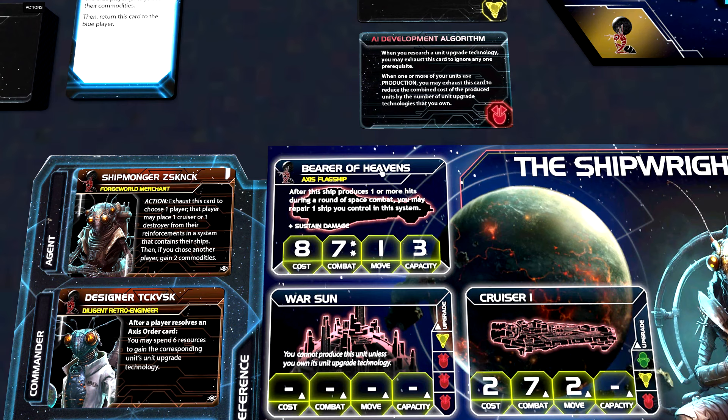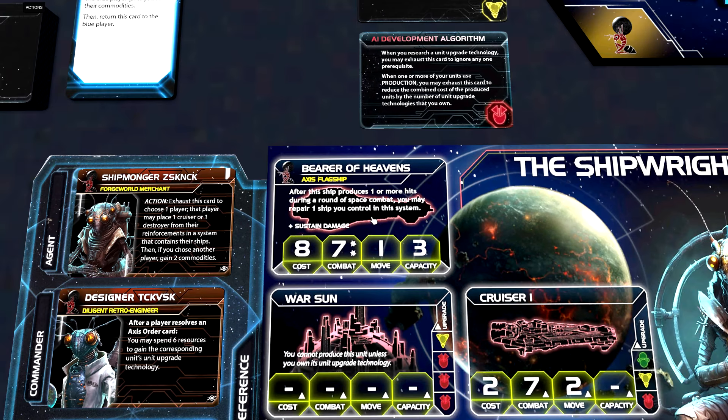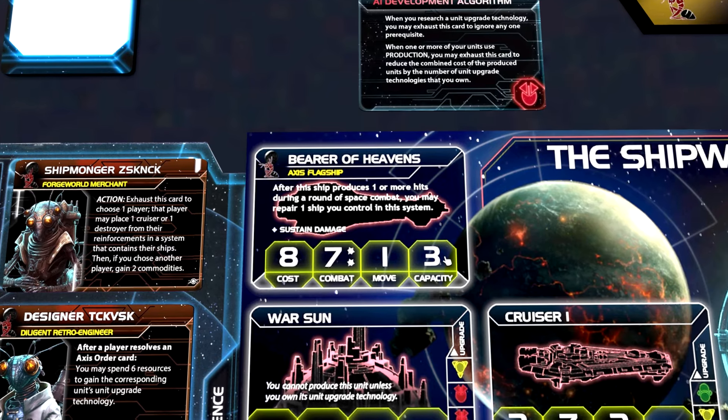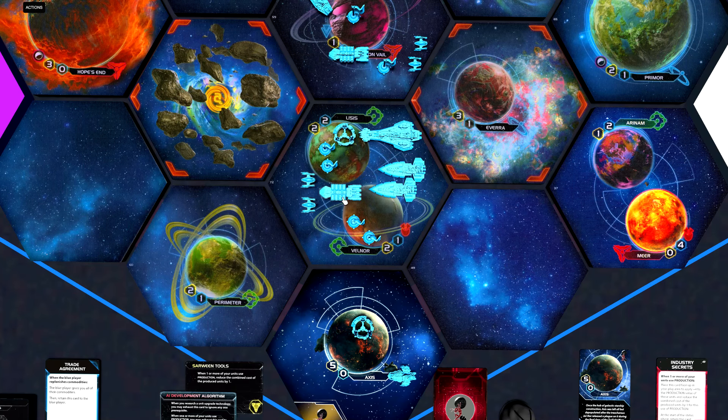The flagship is called the Bearer of Heavens. After this ship produces one or more hits during a round of space combat, you may repair one ship you control in this system. It has sustained damage, costs eight to produce, rolls two dice and hits on a seven, has movement one, and capacity three. A small fleet with our flagship, a couple of dreadnoughts, a carrier, and some extra fighters for soaking hits — I think you are pretty much unstoppable.